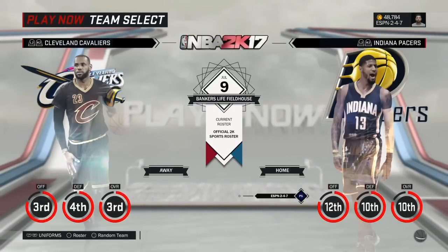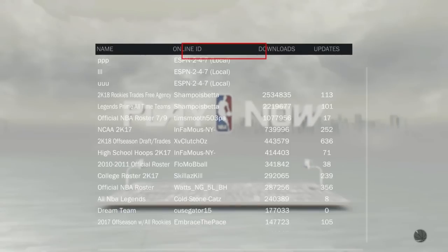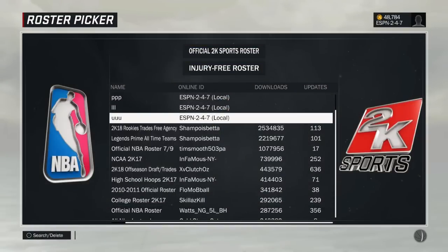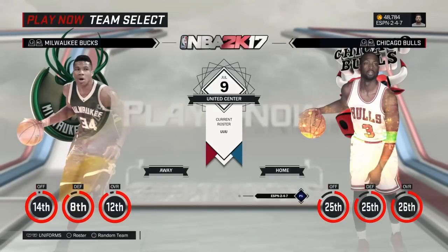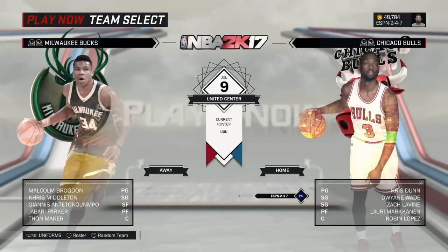Once you get to Play Now, click Triangle, then select your saved roster. There you go — you have the updated rosters. Let me just show you guys: Jimmy Butler is not on the Bulls and Zach LaVine is.